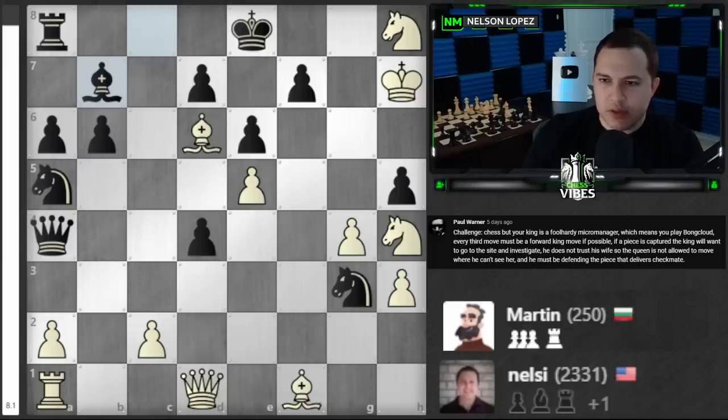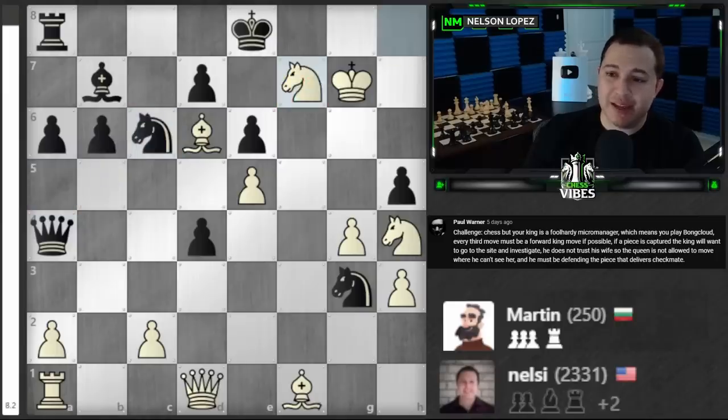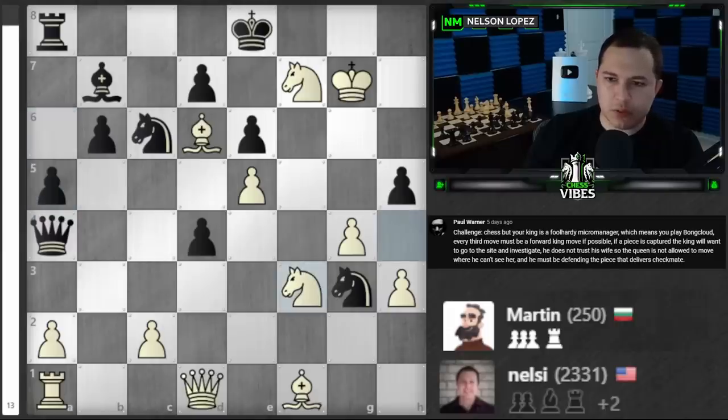How can we checkmate when the queen can't move because the king doesn't trust her? Let's go over here. Let's take this — he's already investigating so that's perfect, saved myself some time. We could bring the knight here and win the game with the king defending. Let's see what's the safest way. I think we'll go over this one — yeah, we'll go over here.